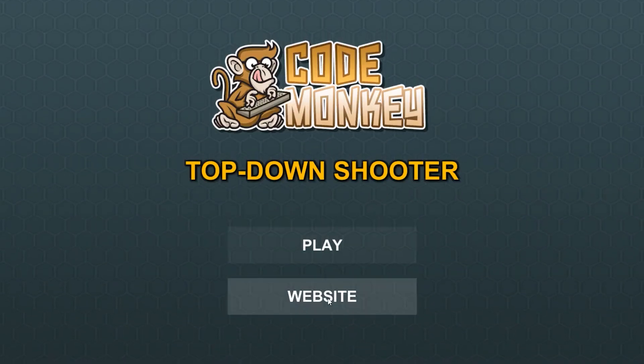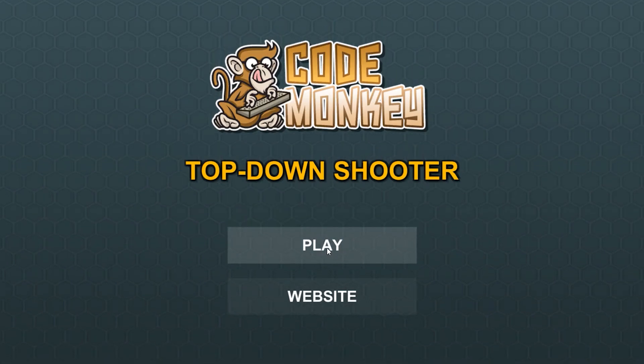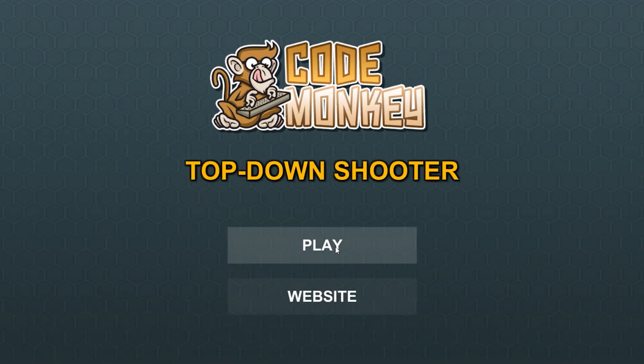So here we are in the main menu, which as you can see is extremely basic. When I click on play, it's going to load the game scene. That one is using the scene manager that I covered in the loading video. And the buttons here have some nice behavior handled by the button class in the utilities.